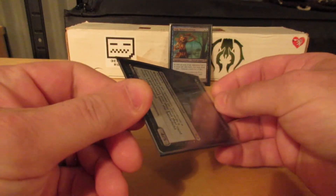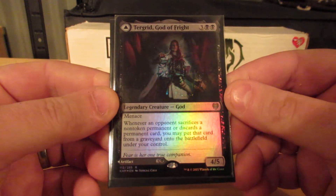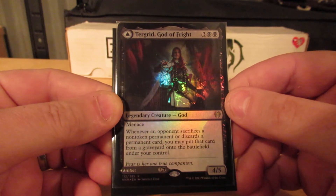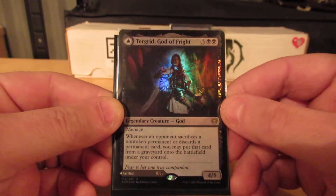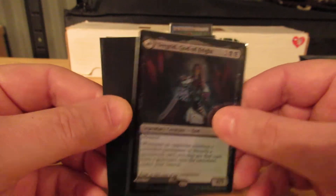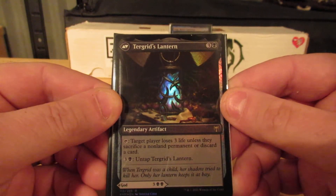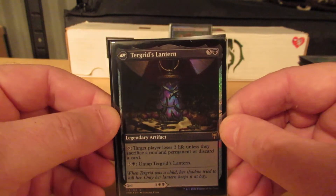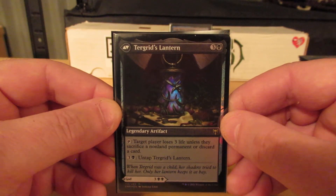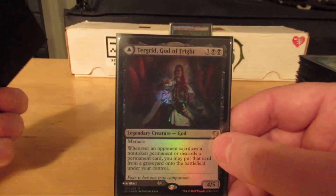This is the newest addition to the deck: Turgrid, God of Fright. Five mana for a 4/5 creature with Menace, a god. Whenever an opponent sacrifices a non-token permanent or discards a permanent card, I may put that card from the graveyard onto the battlefield under my control. So she fits the discard theme very nicely. Her flip side is Turgrid's Lantern — four mana legendary artifact: target player loses three life unless they sacrifice a non-land permanent or discard a card. Four mana to untap it. I don't expect to have it in play as a lantern, really ever. But Turgrid herself fits the deck perfectly.